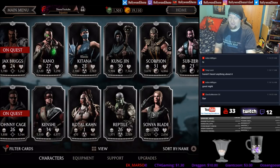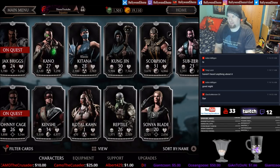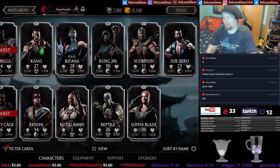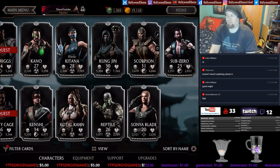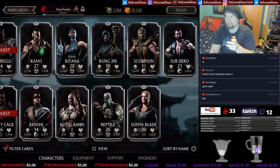Reptile is a mild pass, possibly consider. Scorpion I would definitely buy. Sonya I would definitely buy, because her Special 2 is really good and offers offensive support for Kenshi. Sub-Zero I would definitely buy a copy of, but otherwise it's at your discretion — that's how I feel about the silvers. We don't have Farmer Jax Briggs, and if he shows up in the store you definitely want to buy him and Classic Katana, because I don't think you can get them out of these packs. Prove me wrong, though.